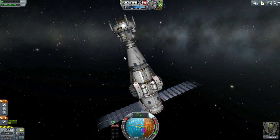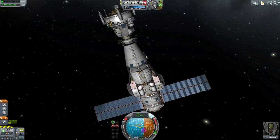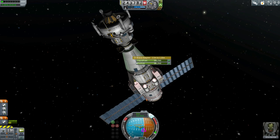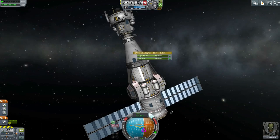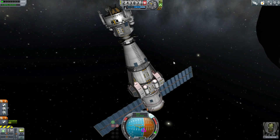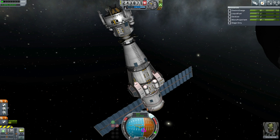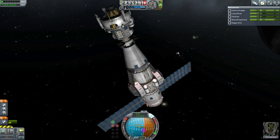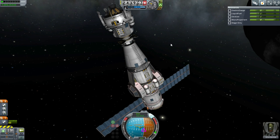The lander has parachutes, so that is okay. We just need to refuel it. We don't have too much spare fuel on the station, so we'll have to come back and refuel it some other way. Elliot is still in the lander can — he's ready to go. I'm sure he spent some time in the rest of the station. There are nice ladder rungs all over the place. But it is time to bring him back, finally.